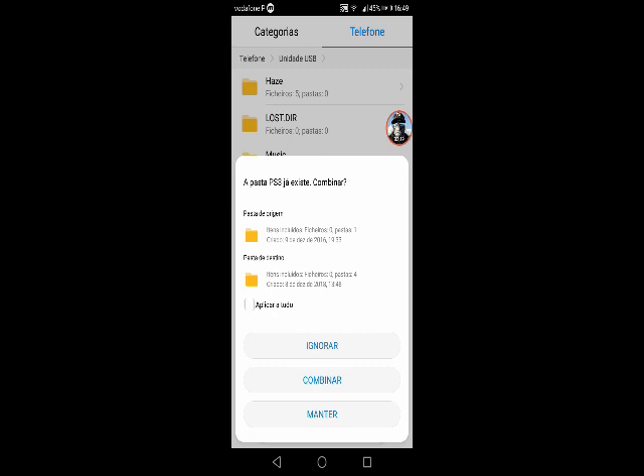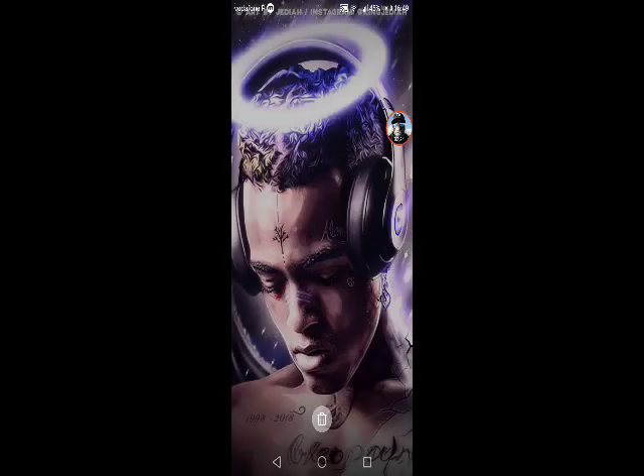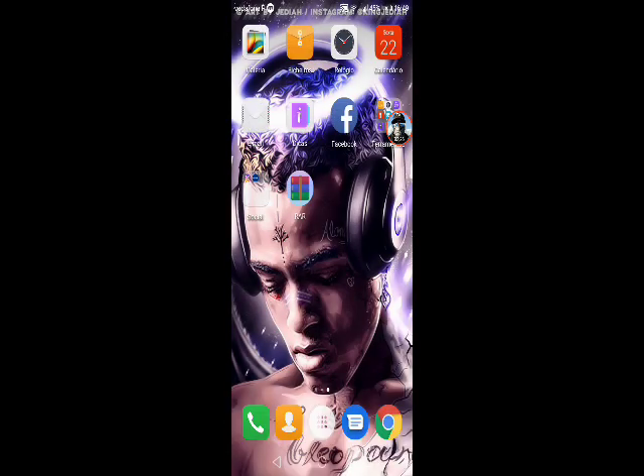A prompt may pop up — that's just because I already have the file there. If you don't, it should move the files normally. Now unplug your USB stick from the phone and plug it back into your PS3.